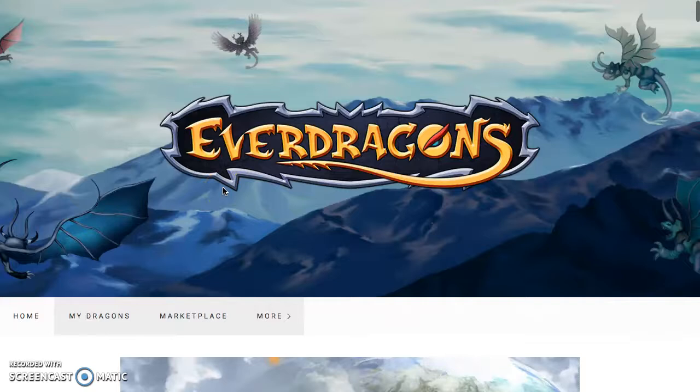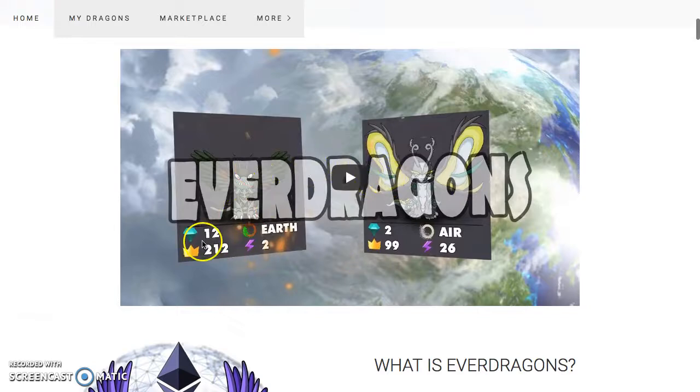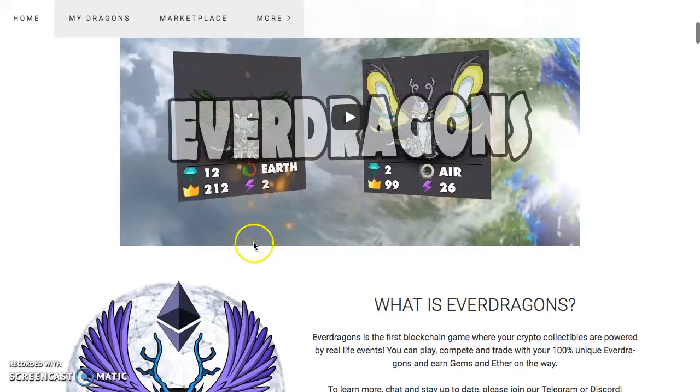In Ever Dragons, if you've been in Ever Dragons you know these eggs are hatching. Gas was pretty high when they were hatching when it first came out, then it went down. Some people hatched them by themselves, and one of the developers on the Ever Dragons team actually went ahead and hatched a ton of dragons. Here are the dragons — they already have crowns and crystals, an element, a type: earth and air. That purple thunderbolt is the position on CoinMarketCap that the dragon is pegged to.